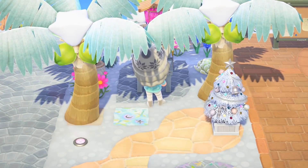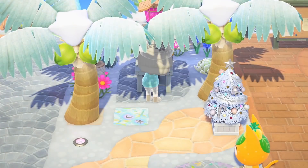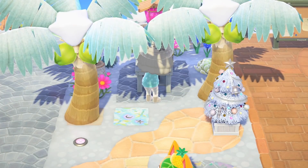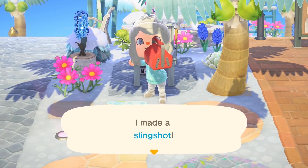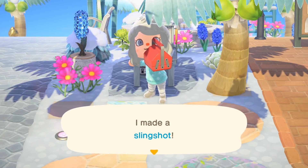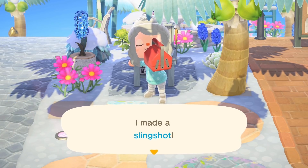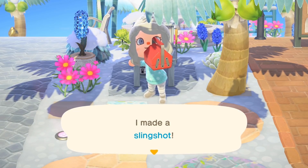I've been in many situations where a balloon was passing overhead and I was not carrying a slingshot — it's a very sad time. You can also carry around materials to build a slingshot and then craft one at a DIY table that is outside if you are in a pinch. But going inside to buy a slingshot or to get one out of your storage will cause the balloon to despawn.